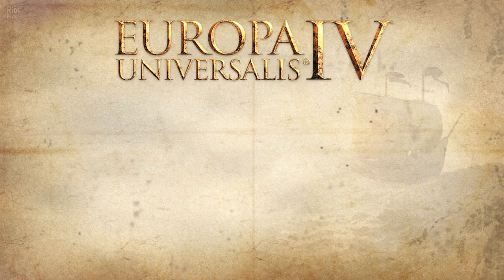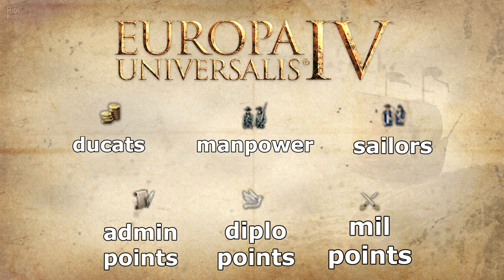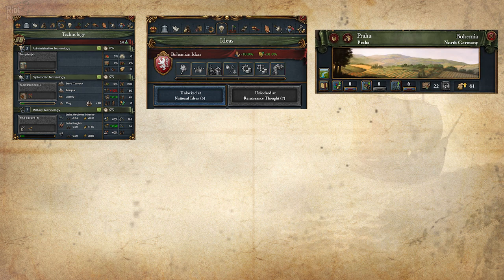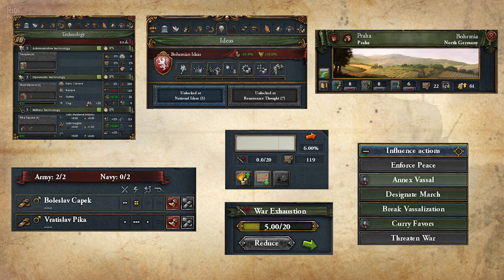In EU4, there are many different resources that the player has access to, including dockets, manpower or sailors, but among them, Monarch Power are the most important ones. They are needed to unlock new technologies and ideas, develop your provinces, recruit generals, reduce inflation and war exhaustion, integrate vassals. The list is very long.